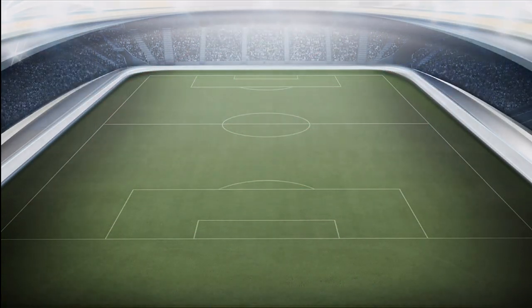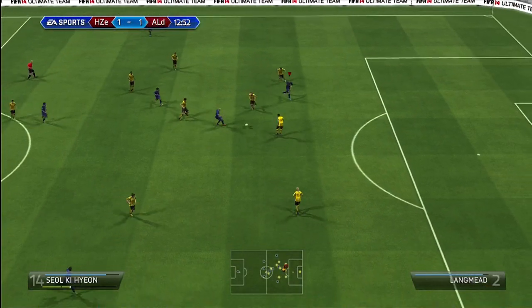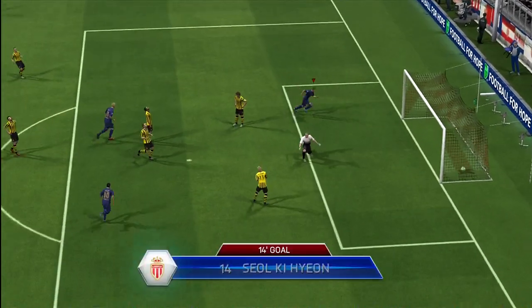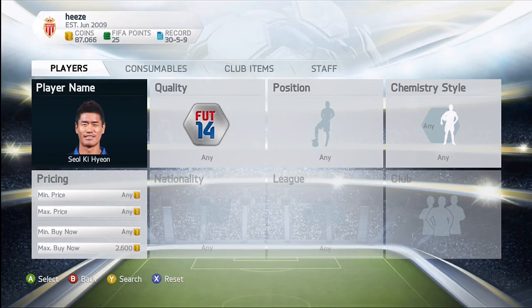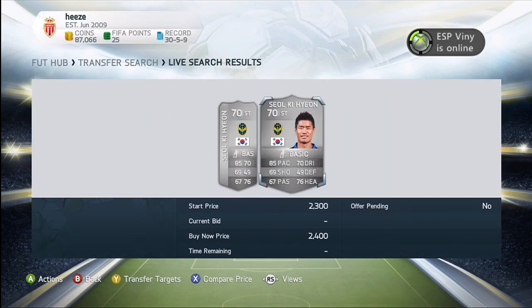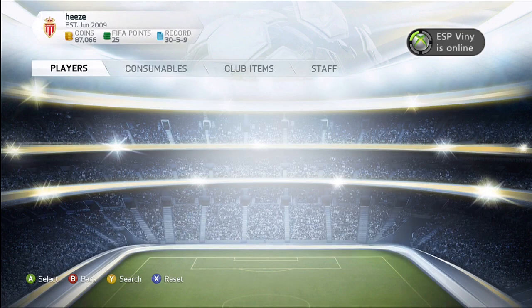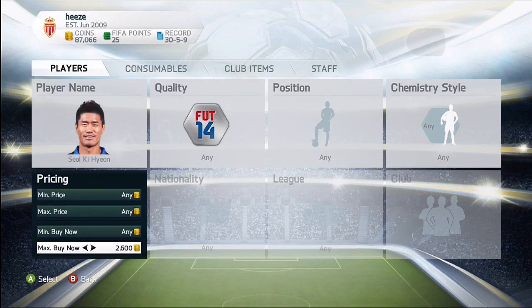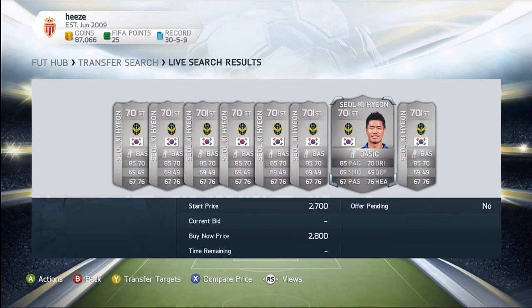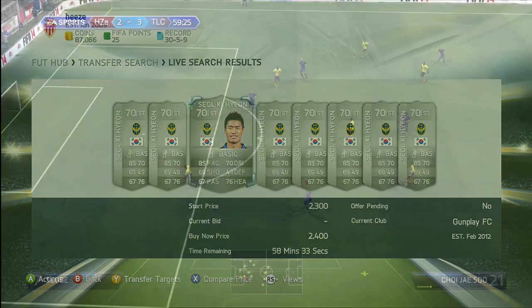So let's take a look at his status on the transfer market, like we do on pretty much every Austin 2 Players episode. Transfers are currently 1 million live auctions. So player name Seol Ki Hyun, maximum price 2.6k — there are currently 2 on the market. If we increase the maximum price to around 3k, we can find a full page of Seol Ki Hyun, so he's going for around 3k, which is really affordable at this point in FIFA.